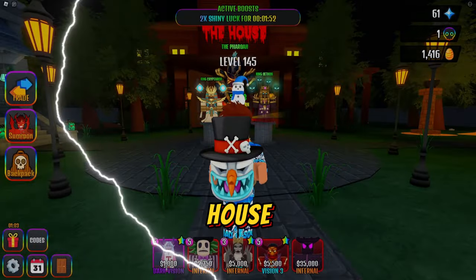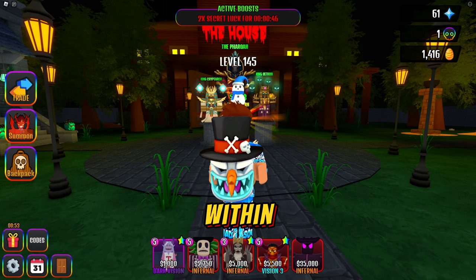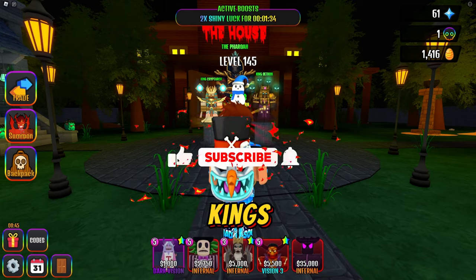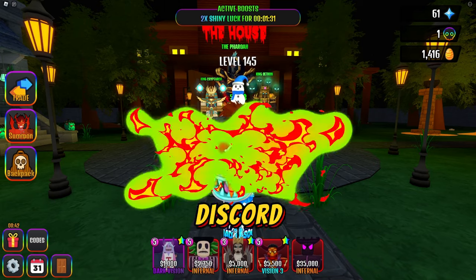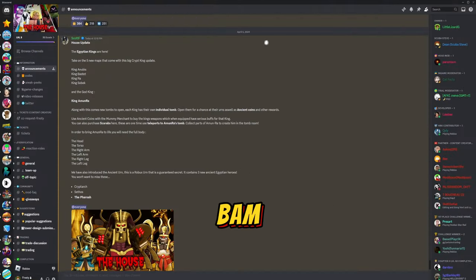Welcome to House Tower Defense! In today's video, they added a brand new update. If you recall last week, it was on a six-day timer - they were supposed to add new crypt kings. Let's head over to the Discord server to see what's going on. House update posted at 12:10 PM Eastern Standard Time: the Egyptian kings are here! Take on five new maps that come with the big crypt king update - King Anubis, King Bastet, King Ra, and King Sobek.